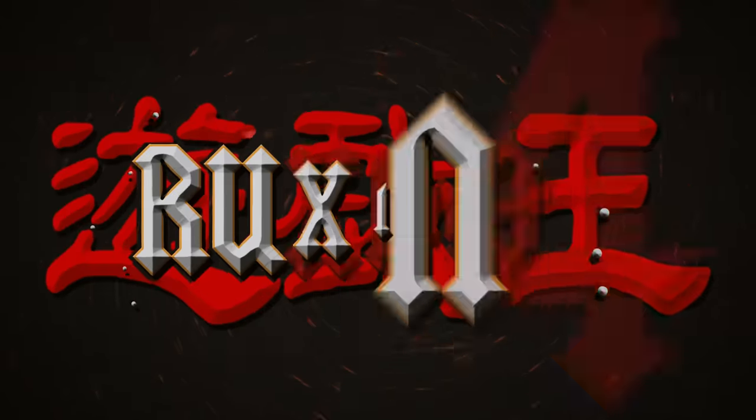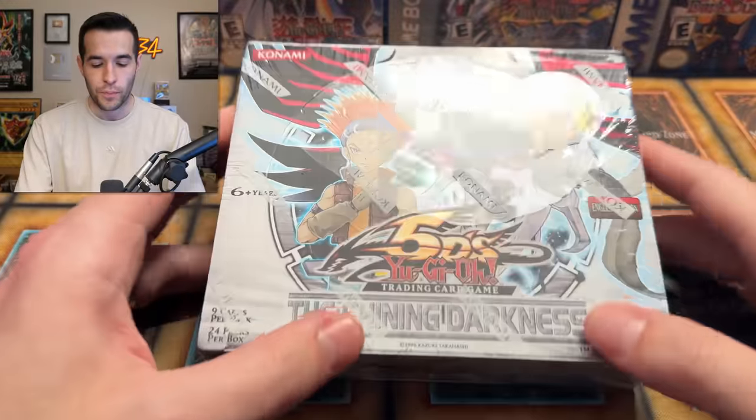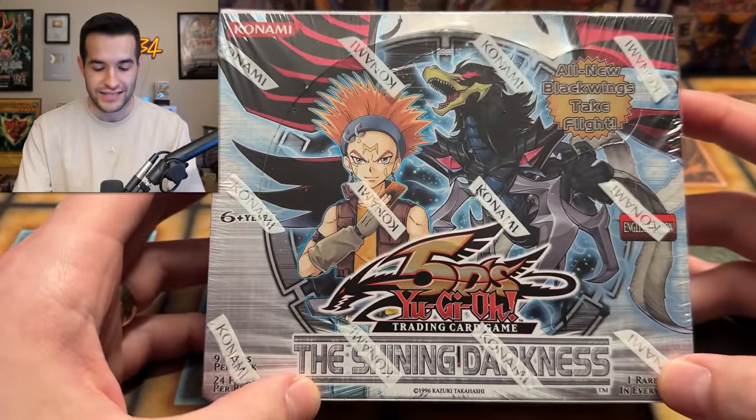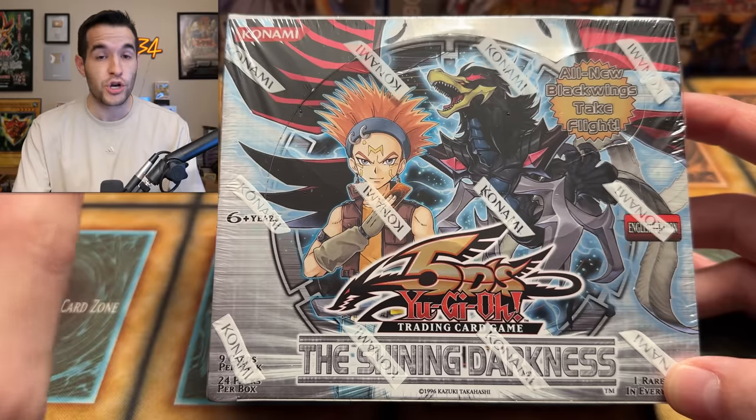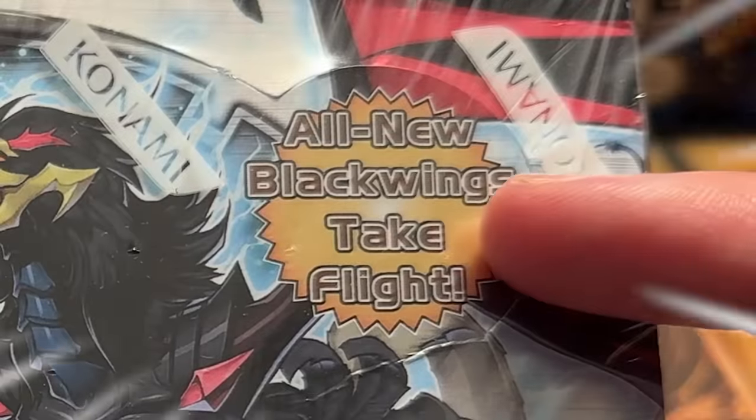In today's video, we're taking it back to 2010 with The Shining Darkness. What's up guys? We're back with a booster box opening of The Shining Darkness, a set I have not opened a booster box of in a very, very long time. This set could contain the legendary Ghost Rare Black Winged Dragon. All new Blackwings, take flight.